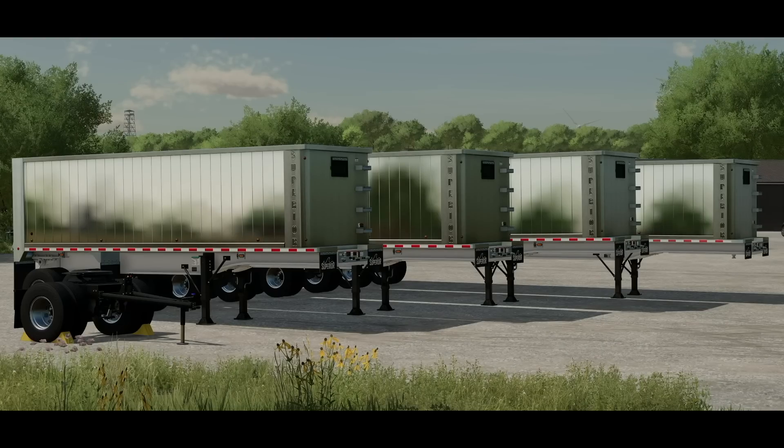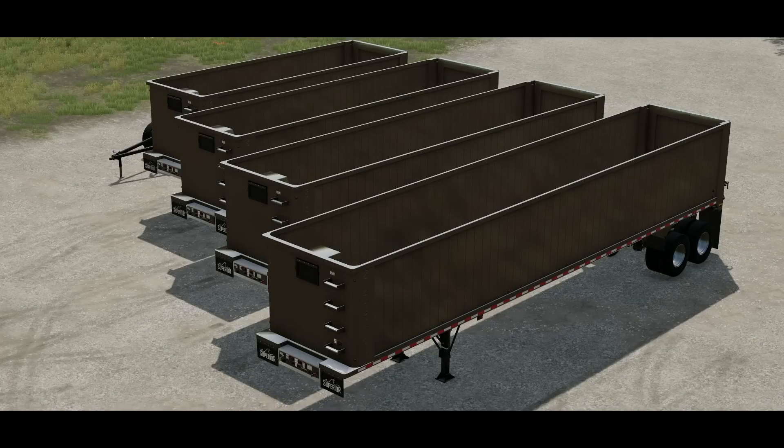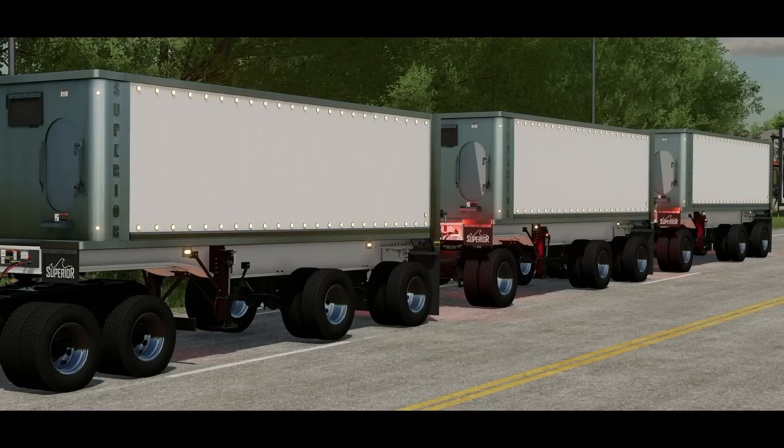Hey, what's up guys, it's DJ. Today we're going to take an early preview at the Superior End Dump Pack for all platforms from Carl Farms. This pack consists of four trailers and one dolly with capacity options ranging from 51,000 all the way up to half a million. Each trailer is considered a bulk container, so you can haul around any bulk product in the game, whether that be grass or snow.